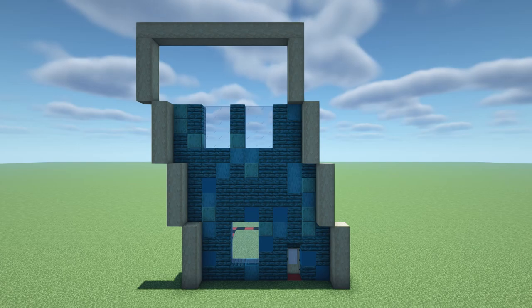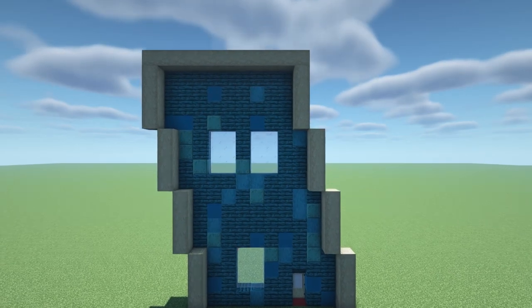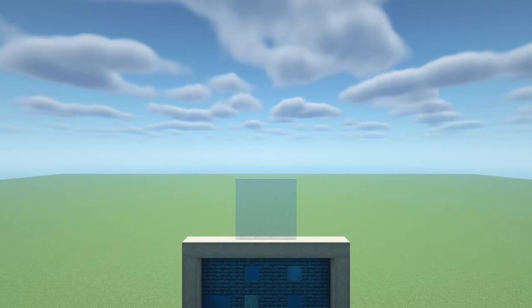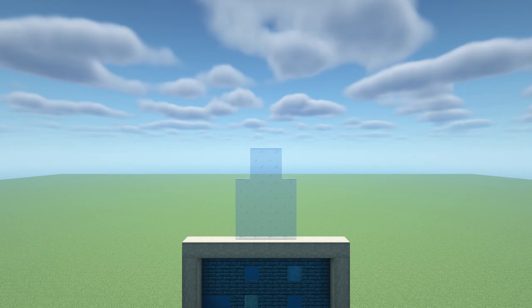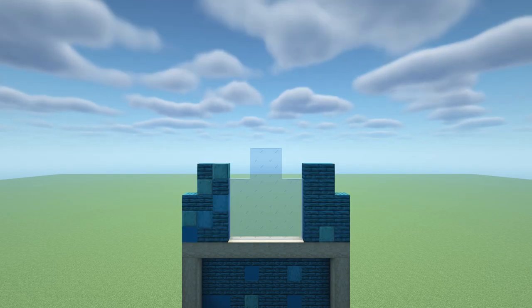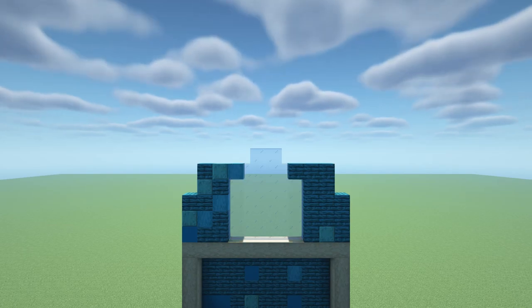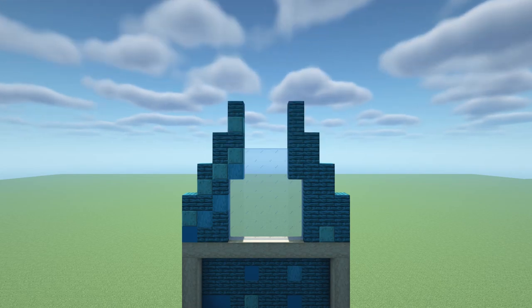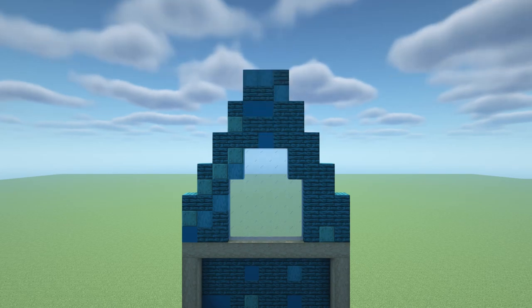Then on top add another 9x4 wall. In the centre of the horizontal birch logs at the top build a 5x4 window of white stained glass panes. Then on top of the glass build a 3x2 window of white stained glass panes in the centre. At the sides of the bottom glass add a 2x5 wall. Then on the corners of the birch logs add a 3 high pillar. Fill in the gap between the glass and the 5 high walls with another block. Then on top add a 2x2 wall on each side. On top of these walls at the side closest to the centre add a 2 high pillar. On top of the glass add a 3x5 wall, and finish off the wall by adding an extra block on top in the centre.